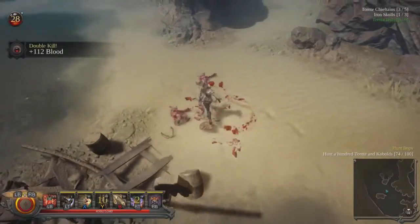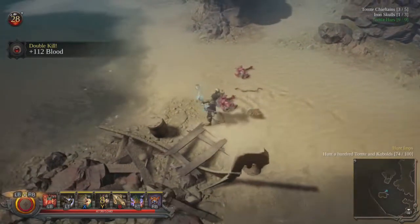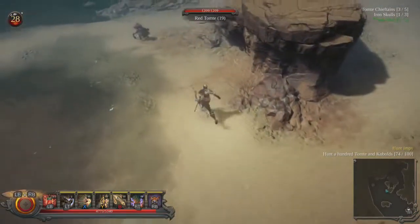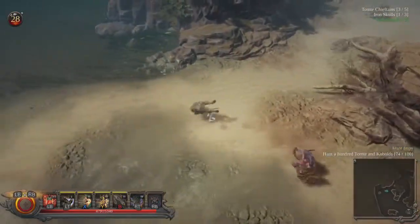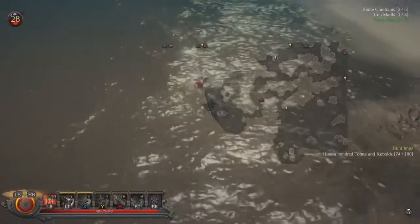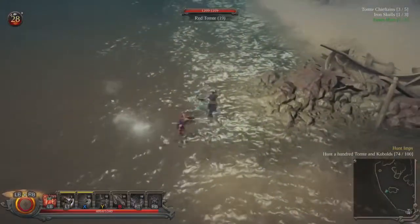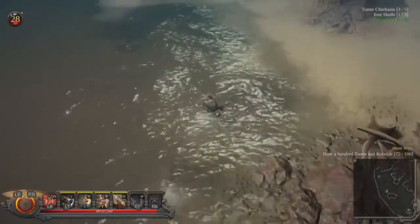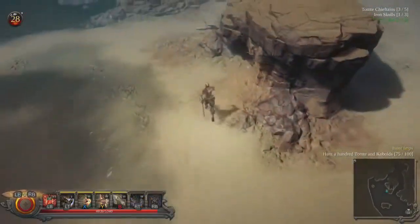That's 112 blood — that adds up quick. And if you get a multi-kill, it can go up to like 500 or more.